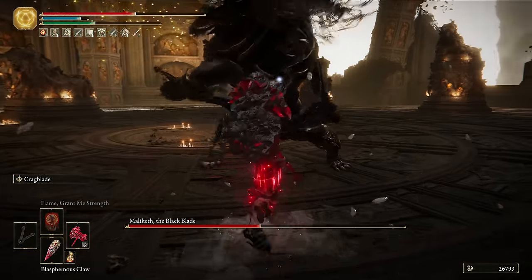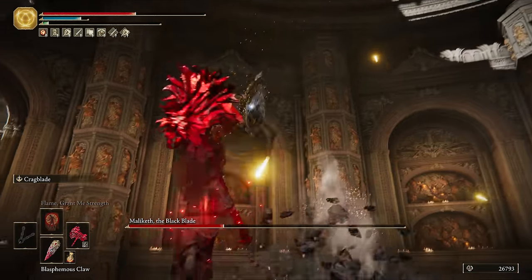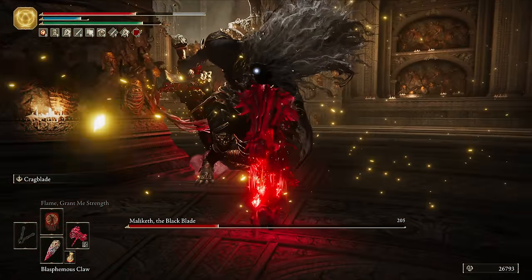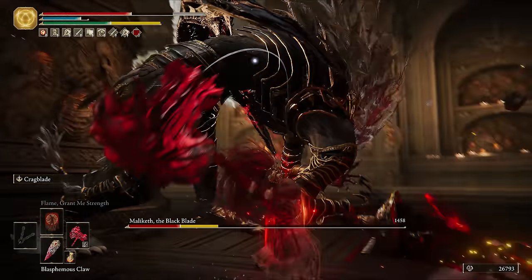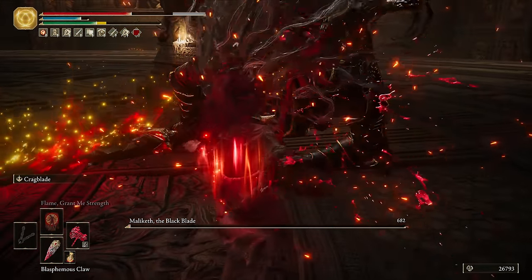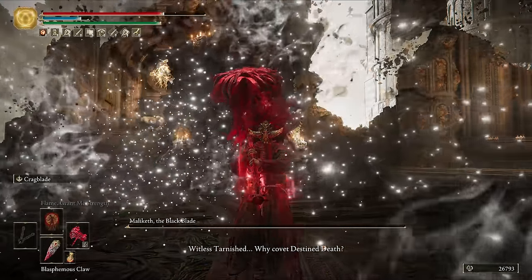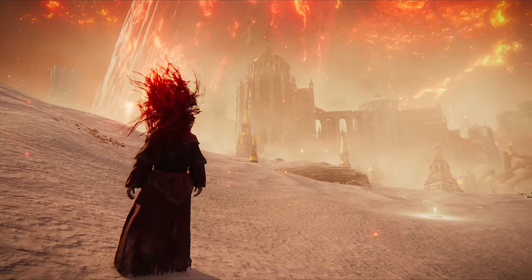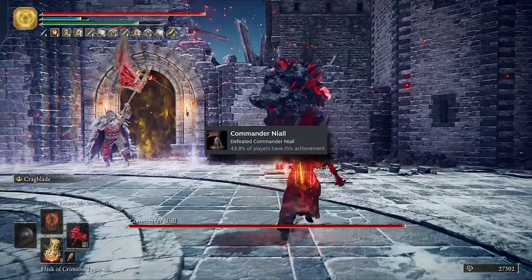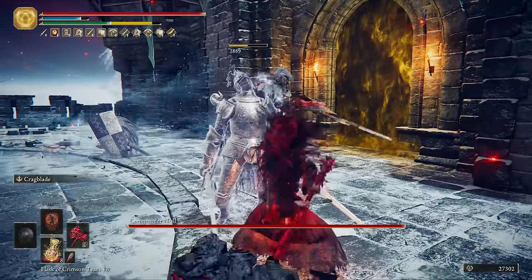This Maliketh fight was a real emotional rollercoaster. Now for Commander Niall: one-shot the summons, parry the electric foot's follow-up, then dodge the big tornado attack, and the fight's over.